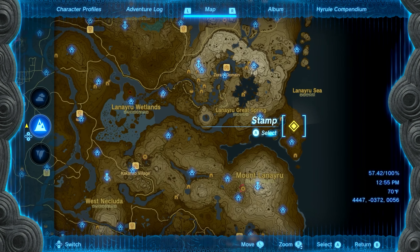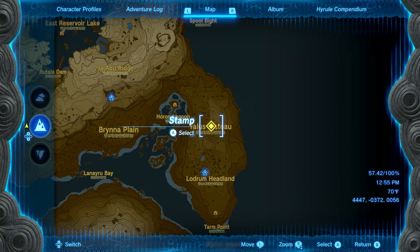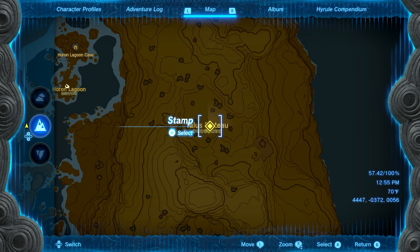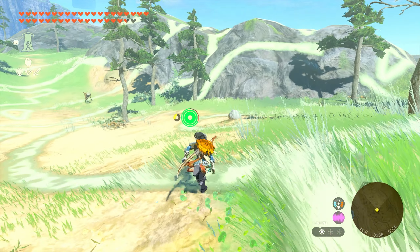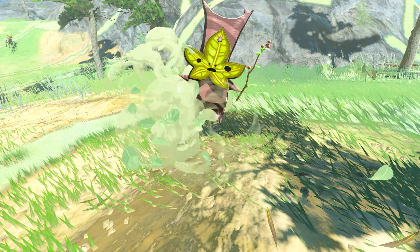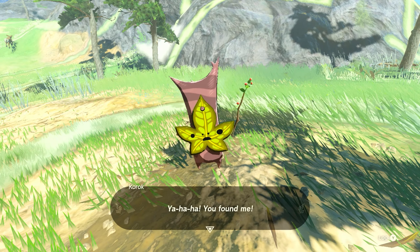Our next location is going to be found right in the heart of the Talis Plateau. In the middle of all the trees, you're going to find a small rock that's right in the center of the emblem — it'll be super hard to miss. Go ahead and lift that rock up and you'll get seed number forty-six.